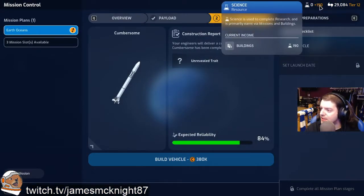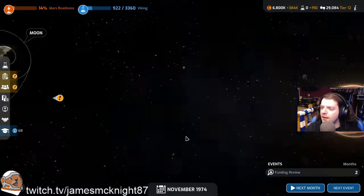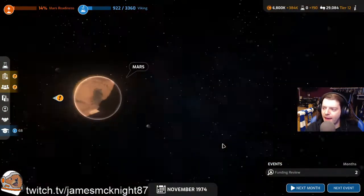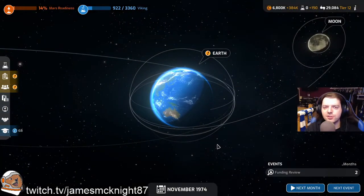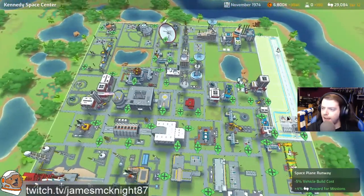I've dropped science to 220, but we can get that extra mission slot — we've got three mission slots available. If we launch into the outer planets, we're going to get much more science from that than the monthly anyway, so if we can keep a constant stream of missions going, we'll easily get back up with that.